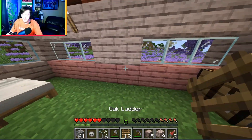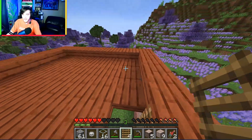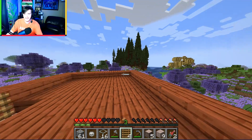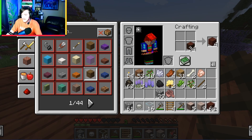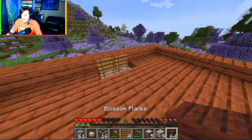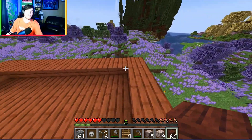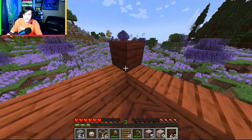Now I can actually build my ladder and go up to the next floor. I say we should use that kind of wood for up here. Oh, this is a different type of wood. I know the house may look a bit ugly, but we're not going to worry about it. We're going to use all kinds of different wood.